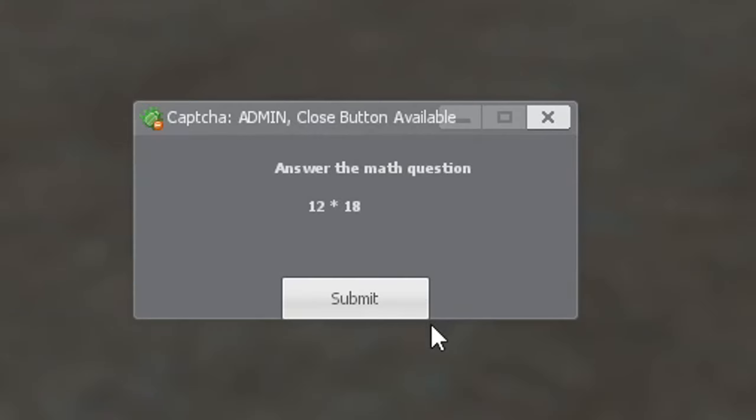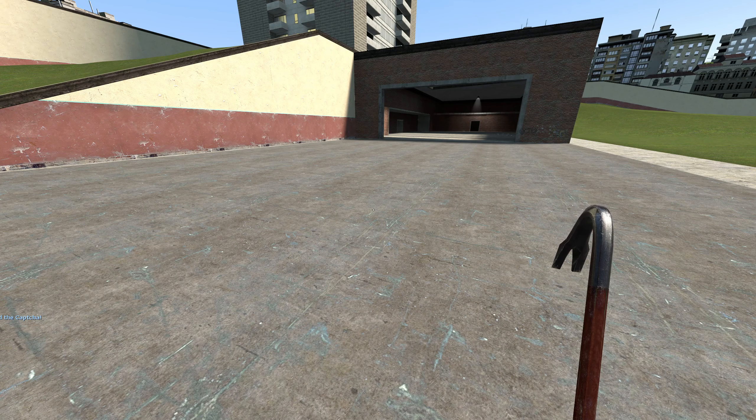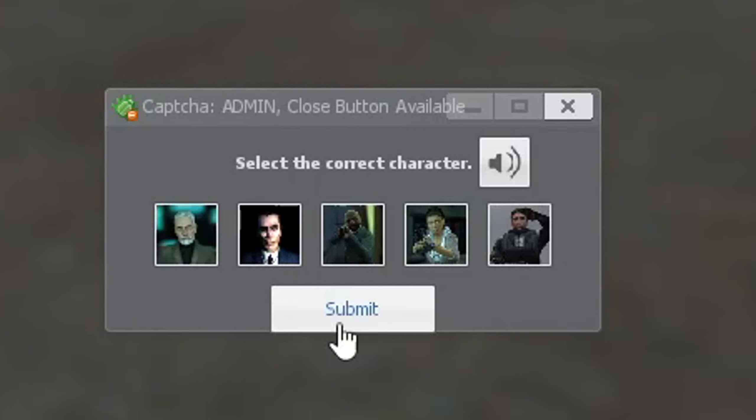Next up we have the math. 12 times 18? The good news is the longer it takes you to solve this, the more legitimate you appear as a human being, because a robot would know this instantly. Now because I am a bit of a mathematical genius, it's pretty simple that the answer is 216. And obviously I didn't use my calculator or anything like that. And here we are, we are in.